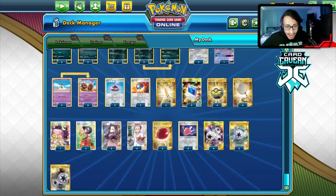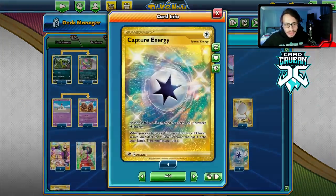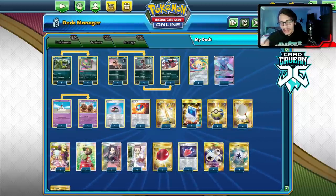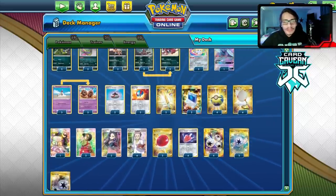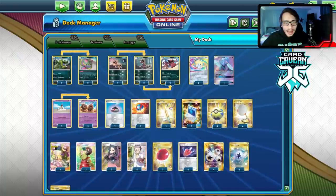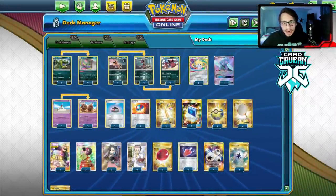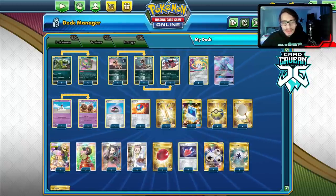We have four Triple Energies, three Twin Energies, and Capture Energies — Capture is like an extra energy that gets more basics. You can even use two Captures on one Pokemon to attack. That's the full Palossand-Crookadile list — a fun little mill deck. Let's try it out on PTCGO and see if we can mill somebody.